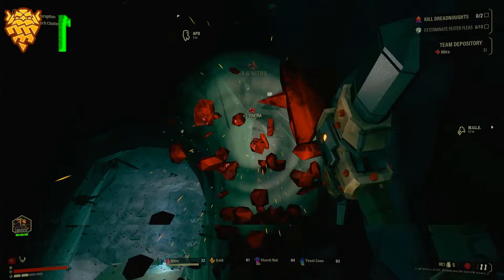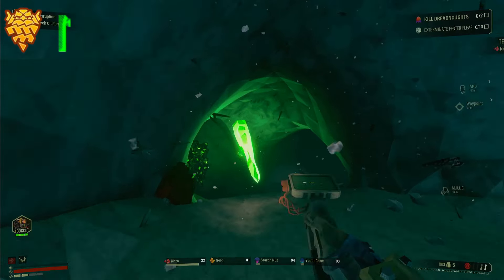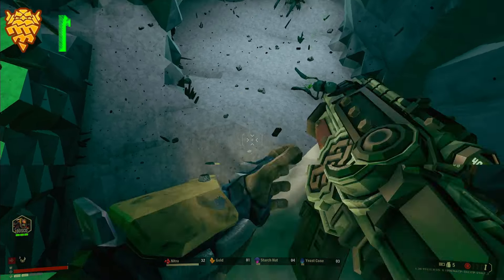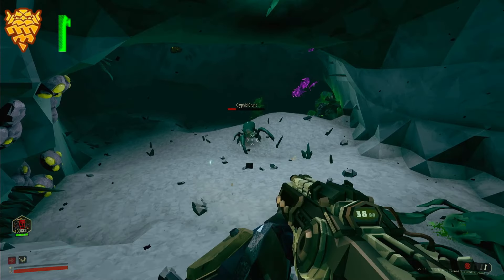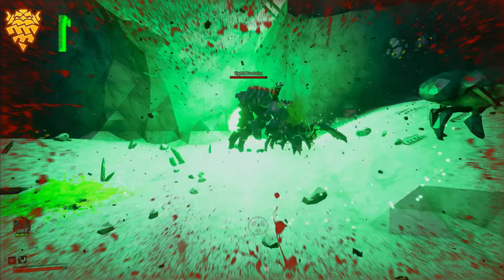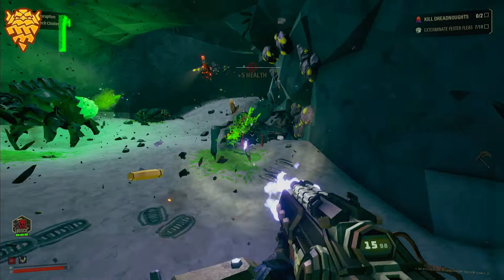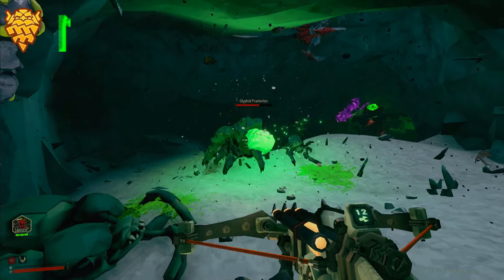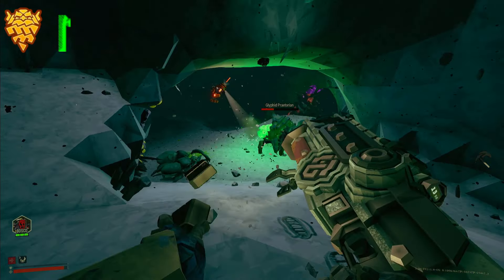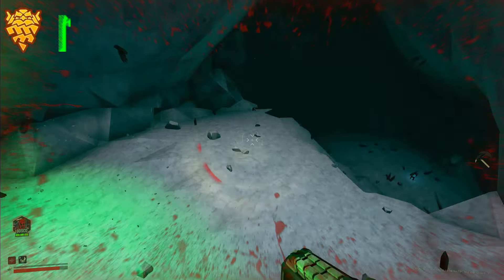What are we at? 60 right now — if we get a full inventory that'd be lovely. Ow, screw you. It sounds like there's a shellback. There is — it unrolled. There's a shellback AND an acid spitter, and Molly's blocking me.